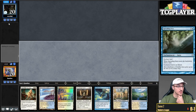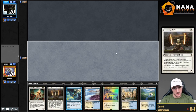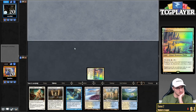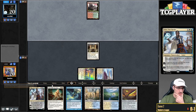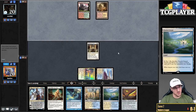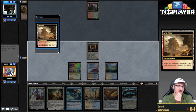I'm going to keep this hand. Turn one Triumph, turn two Stoneforge. We can go for Kaldra or Sword of Feast and Famine. Feast and Famine is pretty exciting, actually. Play land, say go. This is bad against Boseiju — should have probably thought about Boseiju. Boseiju does mess me up a little bit here.